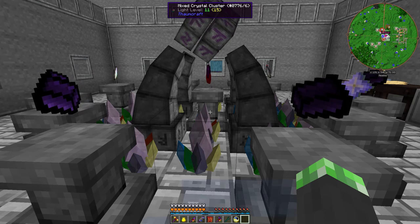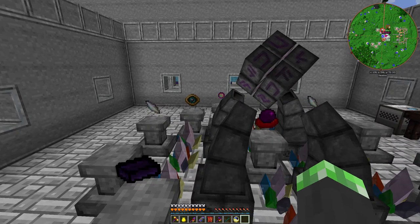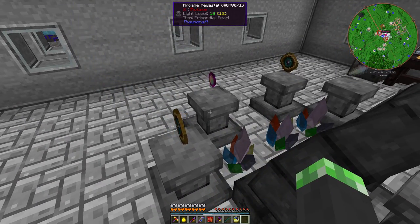The Eldritch Blood Orb is pretty much ready to go. I did a little bit of research and it turns out there's nothing else I want from the primordial pearl right now. If I want a new one I can just go to another maze and get another one anyway.